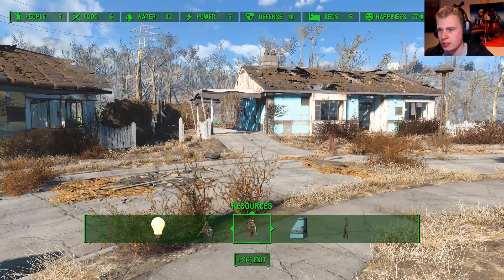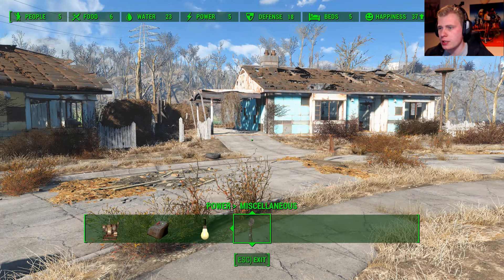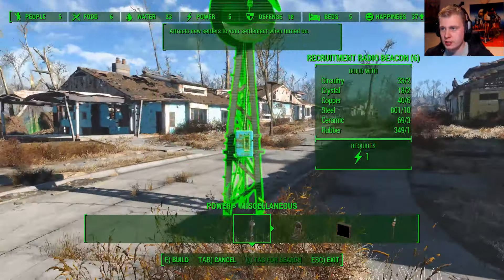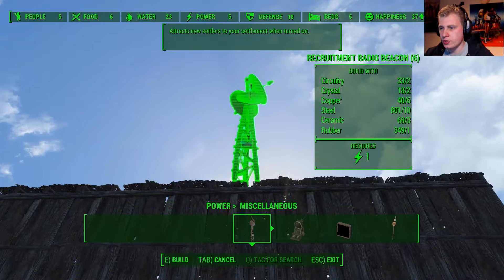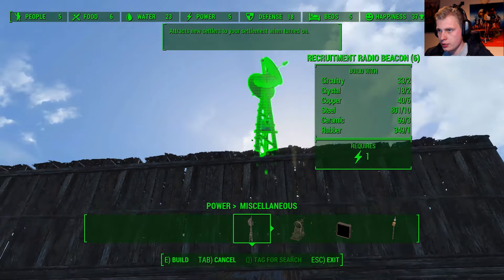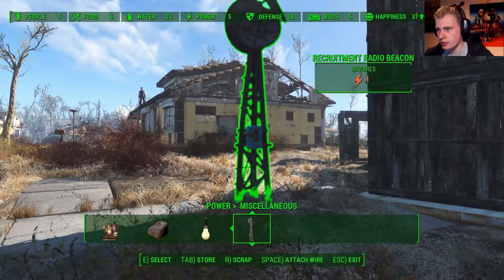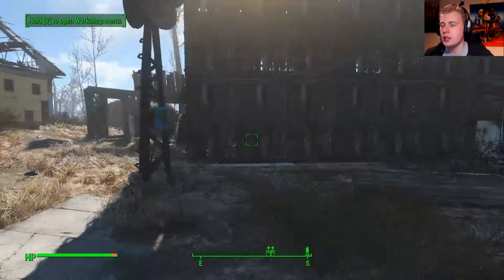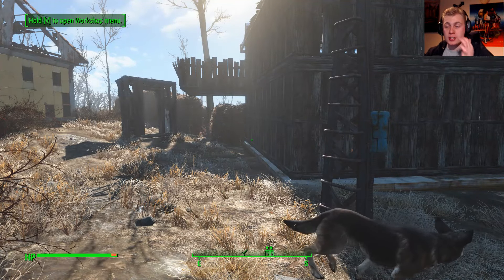There's a recruitment radio beacon — this one attracts new settlers to the settlement. Where should I place this one? On the roof of that building? Yes, I can reach that high. I'll put it down here for now to see if I can access it. Wait, this won't work without power — oh, it needs power. I forgot. So we also need a power station — it needs energy, so we need generators.